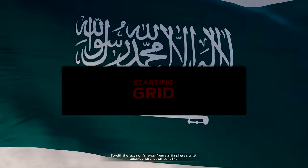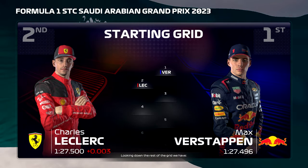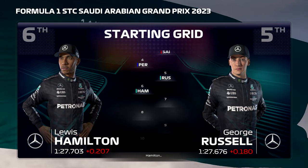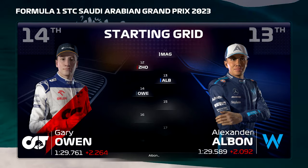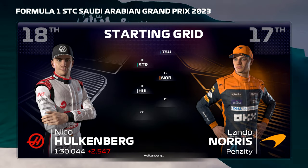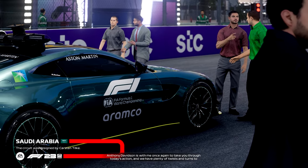With the race not far from starting, here's what today's grid looks like. Max Verstappen put in a fantastic lap yesterday and starts from pole. Charles Leclerc is in P2. Looking down the rest of the grid: Sainz, Perez, Russell, Hamilton, Fernando Alonso, Bottas, Ocon, Gasly, Magnussen, Zhou, Albon, the player, Tsunoda, Stroll, Norris, Hulkenberg, Oscar Piastri, and Logan Sargent. Anthony Davidson is with me to take you through today's action, and we have plenty of twists and turns to come.